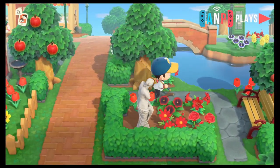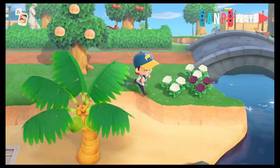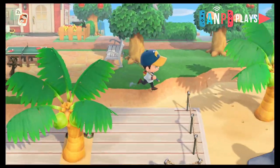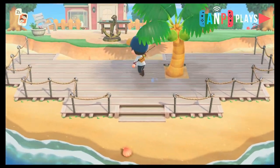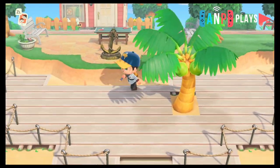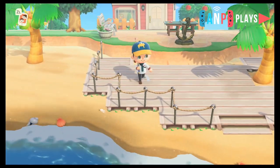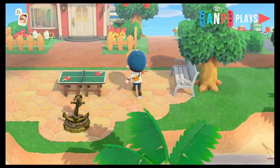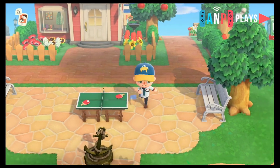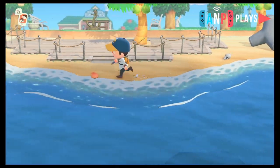Let's go to the more commercial side of town — we're over the bridge now. There's another little park in the corner. If you're looking for things to fill up your town, just plant some hedges, throw some flowers down, put a bench in — boom, you've got a park. Over here on this part of the beach I'm hoping to create a little outdoor seafood restaurant and lounge area, maybe with some coconut cocktails.